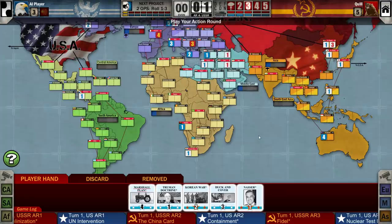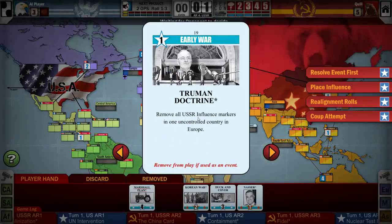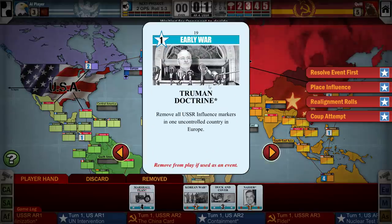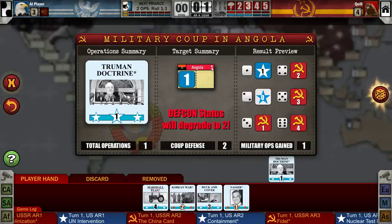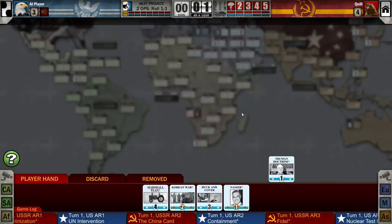You usually want to take any opportunity to coup that you can because it's usually a very point-efficient move. I'm going to play Truman Doctrine for a coup attempt in Africa. The stability there is quite low, so Africa tends to be a pretty easy target — the lowest I can roll is one plus one which equals the stability times two, so if I roll anything better than one, something happens. This is going to degrade the DEFCON status as well, which will prevent the Americans from couping any battlegrounds.